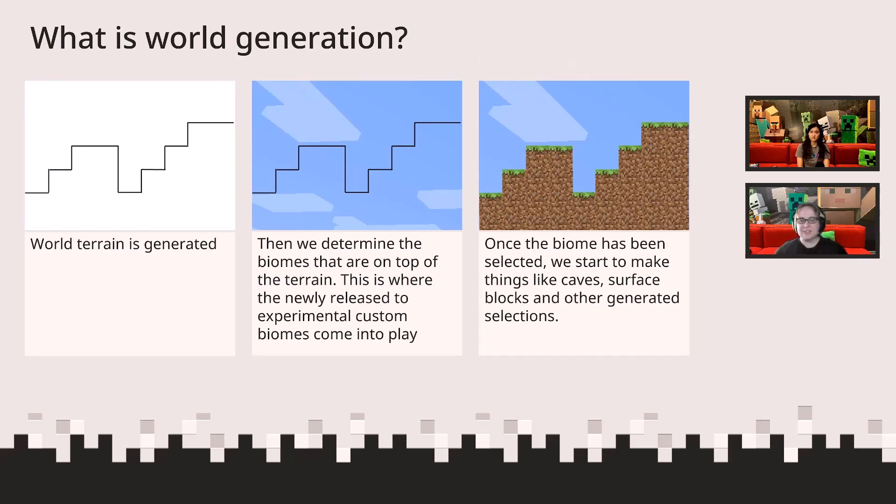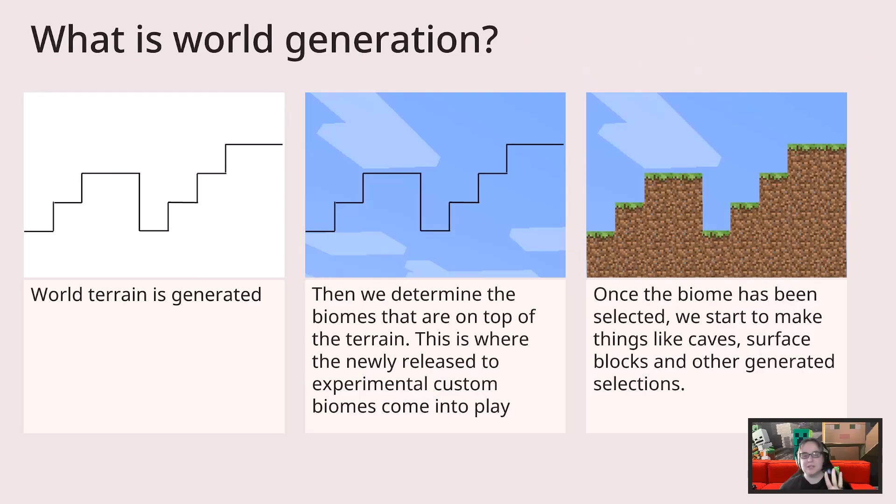World generation is broken down in a couple different sections. Step one, the world terrain is generated — the calculations of the hills and the valleys before the blocks themselves are generated. Step two, world generation determines the best biomes that should appear in a specific location. And then step three, the world starts to fill out the surface with blocks, foundational blocks, caves, and other generated selections from world generation.